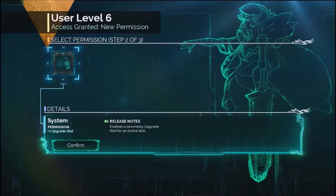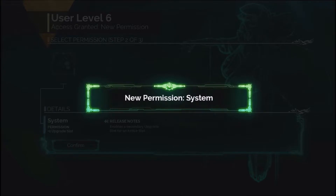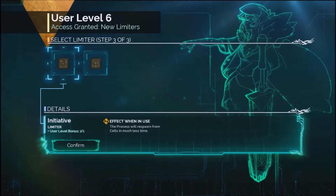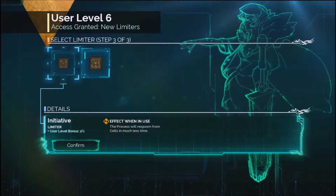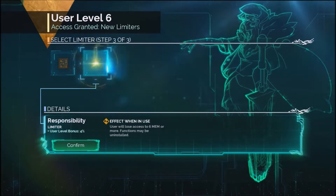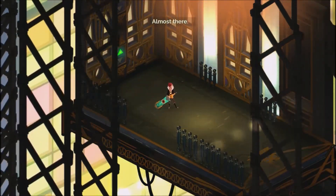Yay! Enables a secondary upgrade slot for an active slot — perfect. Which one should we do it on? This one. And then user limit bonus: this process will respawn from cells in much less time. User will lose access to six mem or more. Almost there. Oh good, everything uninstalled.